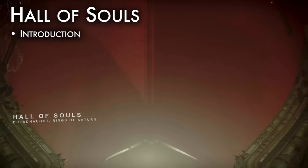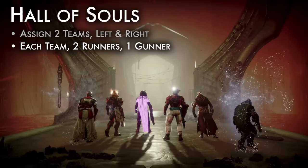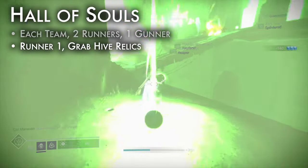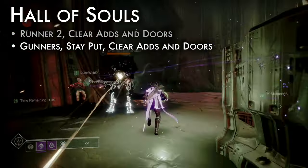Hall of Souls is the introductory encounter. To prepare, assign two teams — one left, one right. On each team, assign two runners and one gunner. Runner 1: grab hive relics. Runner 2: clear adds and doors for your relic holder. Gunners: stay at the start, opening blight doors and clearing adds.